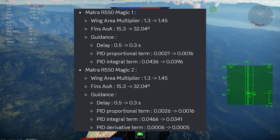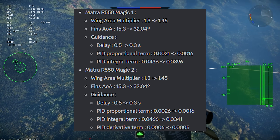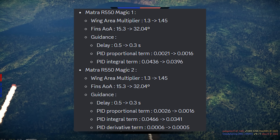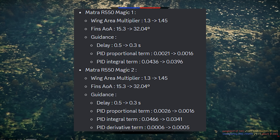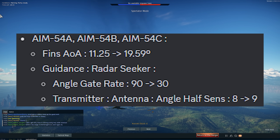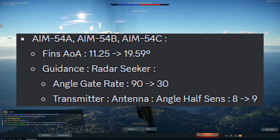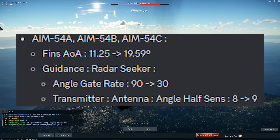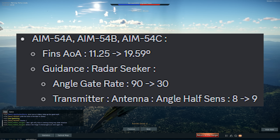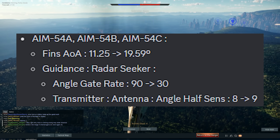Of course, I already covered this but it's good to show — the Magic buff. You can see the main difference between the older Magic and the newer Magic. The AOA was severely increased, about two times as much, and the delay for guidance starts a lot sooner, meaning the missile is turning a lot more and maintaining 35G a lot more. Very, very good change. And of course we have the Phoenix as well, which also received this type of buff with the fin AOA of the missile basically increased to almost twice what it was on the live server. The Phoenix and the Magic are indeed getting a hefty buff — a really big buff — which makes those missiles a lot more competitive.